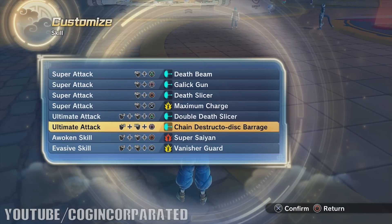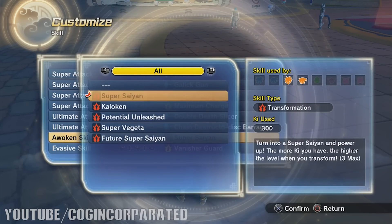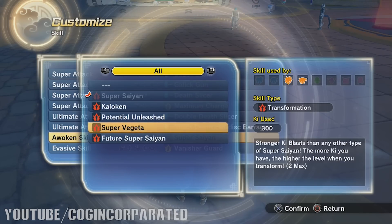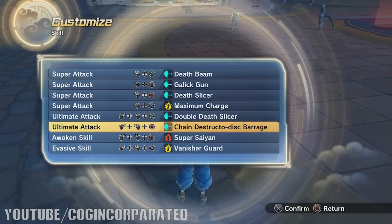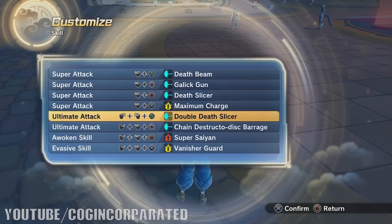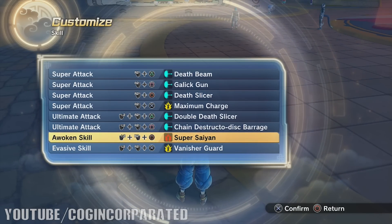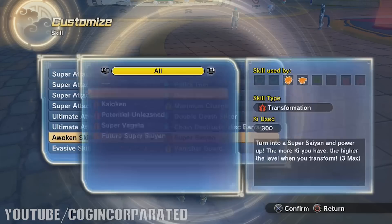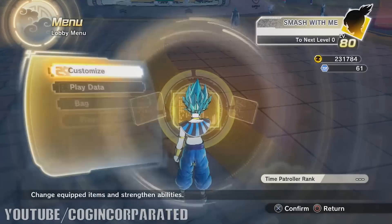We're gonna use the Super Saiyan Awoken skill and the Super Vegeta Awoken skill while testing out both of these attacks. We're gonna test both in standard form, then as Super Saiyan 3, and then as Super Vegeta 2.